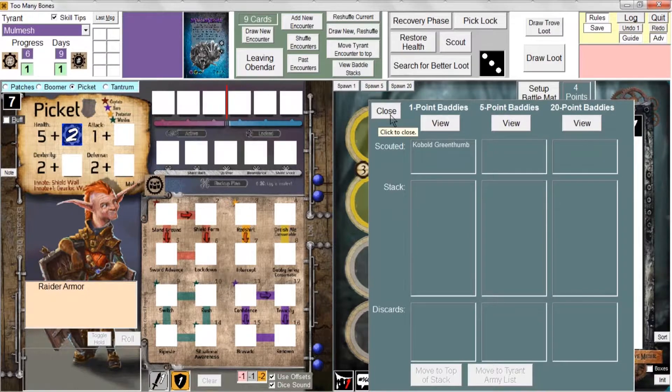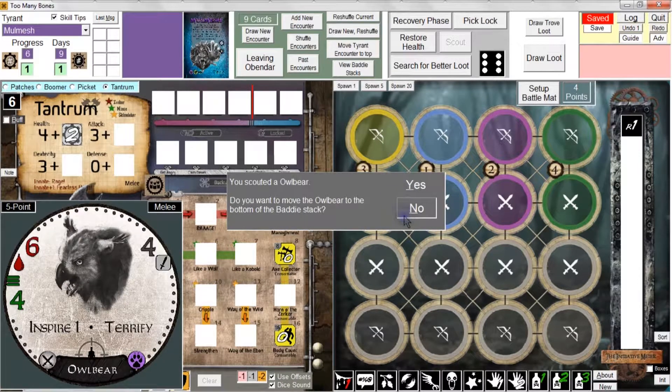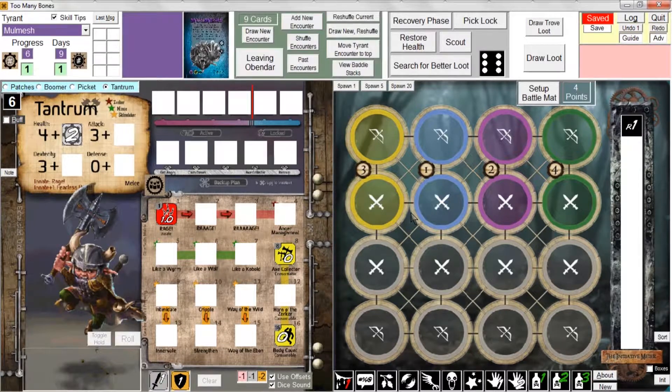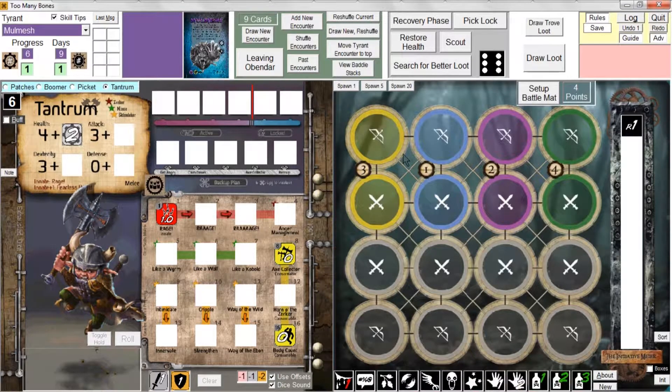For tantrum, instead of left-clicking scout, I'm going to right-click scout. There are situations where you just get to scout a one, five, or twenty point batty without rolling a die. Right-clicking gives you a free scout of any batty stack - it doesn't bother rolling the die, just gives you the choice. I'll choose five for kicks and we scouted an owlbear. I'll keep it on top of the stack by clicking no. Here are the scouting results for five-point battys - an owlbear on top. In view batty stacks we can also see the cobalt green thumb from earlier.